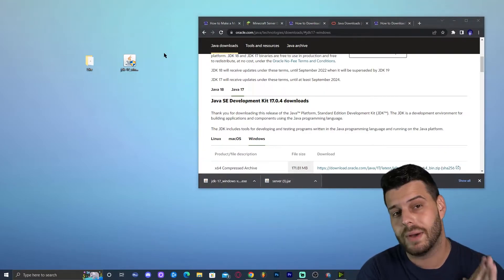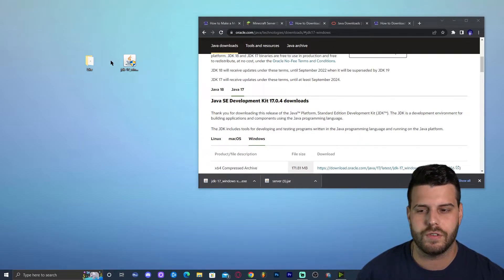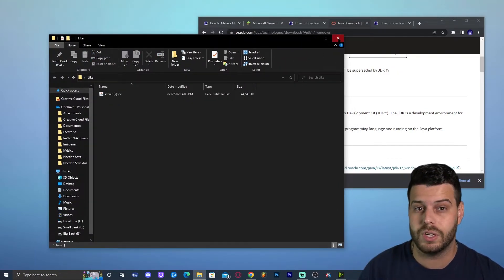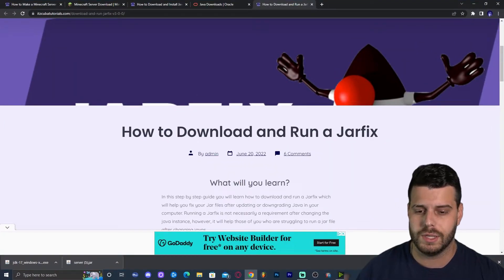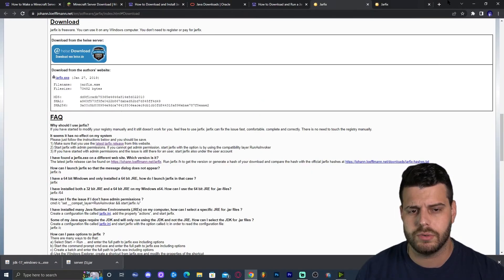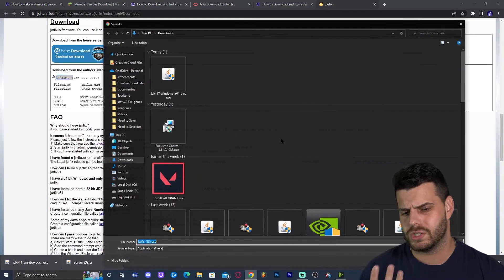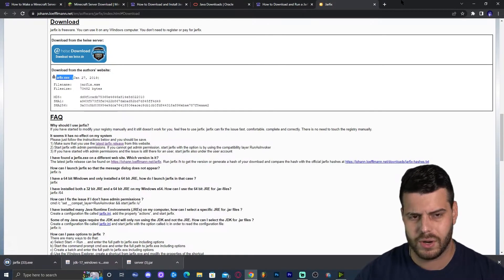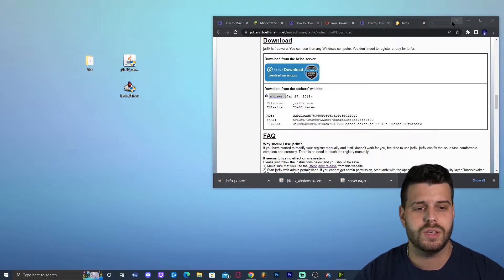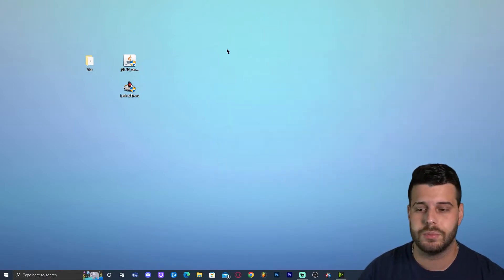Once you have the JDK 17 installer, drop it onto your desktop. Before installing, we also need to download Jarfix. Jarfix is an application that updates your jar files, which you'll need after installing Java 17 to run jar files without issues. Click on the fourth link in the description for the Jarfix guide, click the blue button to go to the Jarfix website, and click on jarfix.exe to start the download. Drop it onto your desktop as well.